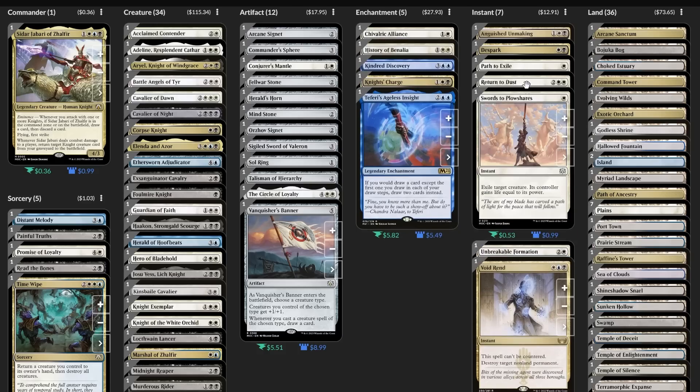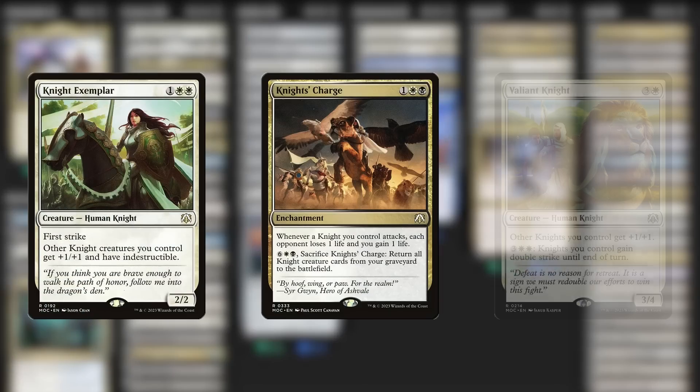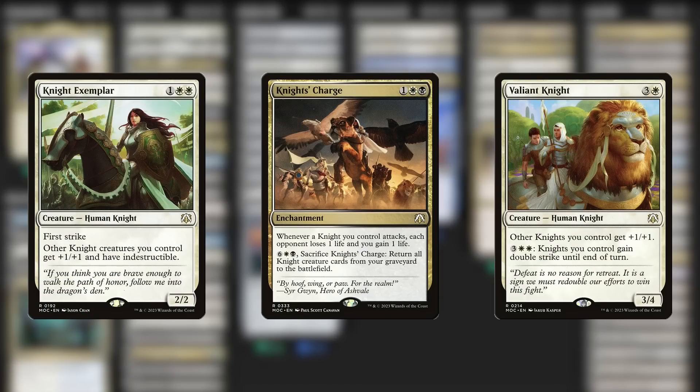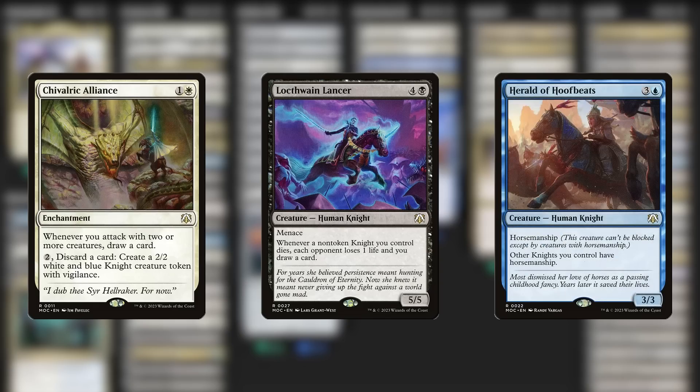Before we start making any swaps, let's get to know some of Siddhar Jabari's core cards. The pre-con contained a bunch of excellent knight cards, from the Exemplar to Knight's Charge and many more. We have plenty of knights that help pump up the whole team, as well as a few others that assist by either making more tokens to crowd up the board, or else helping us bring our creatures back out of the graveyard. A lot of the new cards from the pre-con shine here — like Lockthwayne Lancer is excellent, and the return of horsemanship is extremely funny to see.